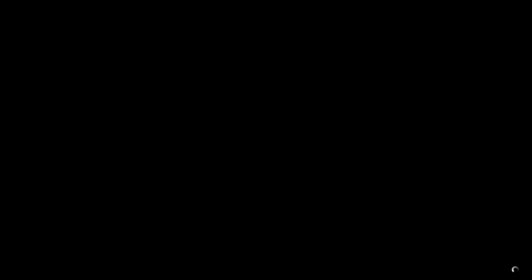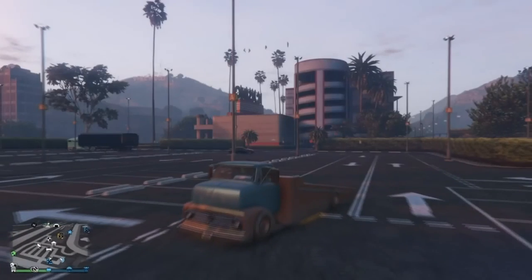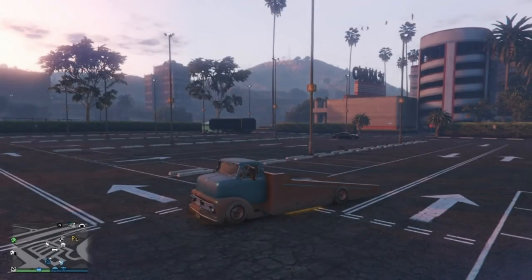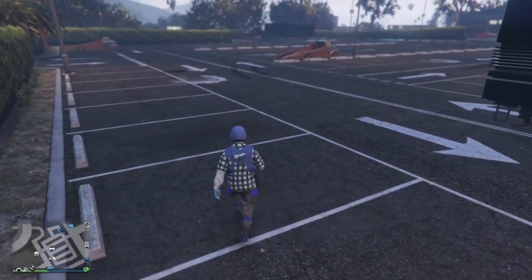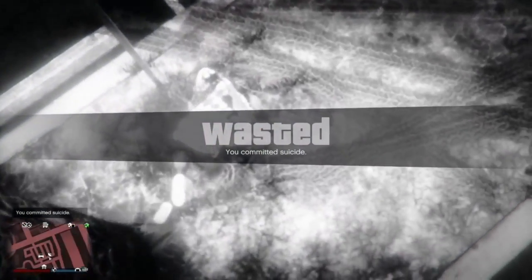You're going to get a black screen. Once you spawn up from it, you should still be in the vehicle. Just sit in the vehicle and wait for roughly 10 to 20 seconds, then you'll get another black screen. Once you come back from that black screen, go ahead and kill yourself. You'll most likely still be in the vehicle — if so, jump out, run away a little bit, and kill yourself.